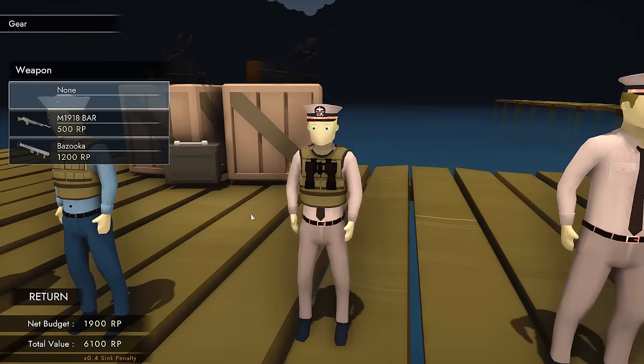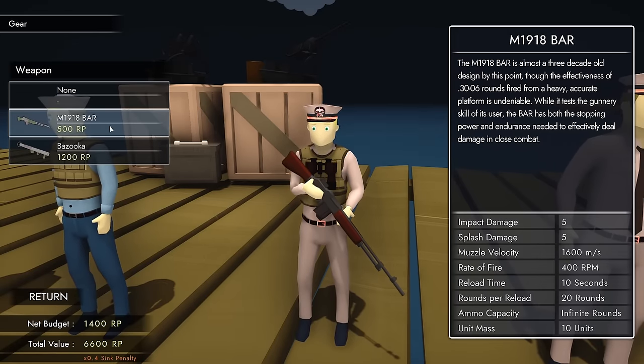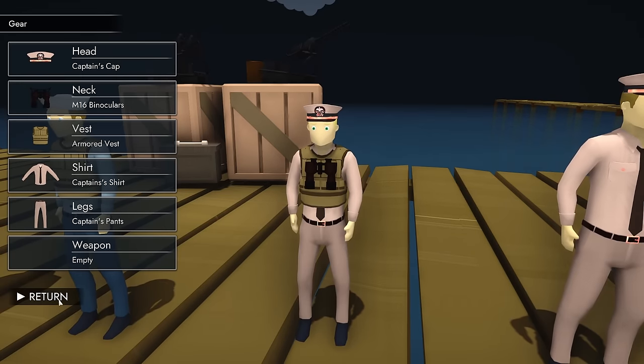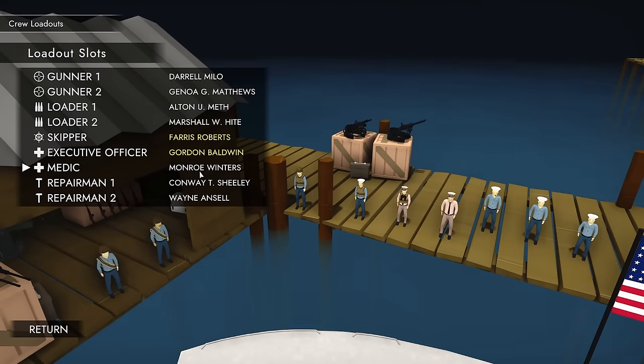You can also give your people weaponry — a 1918 BAR, which isn't that useful given our targets, but a bazooka might be. Keep in mind, however, a human is fragile, especially going up against a .30 cal, a .50 cal, or even a 127mm in the form of a destroyer. Your bazooka, as nice as it is, might get wiped out along with the crew member. So while a bazooka for the skipper would be pretty funny, it's not necessarily a great use of resources.